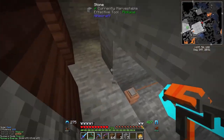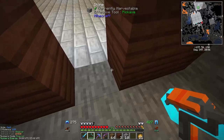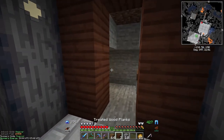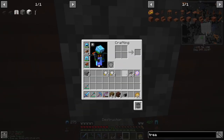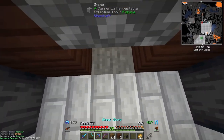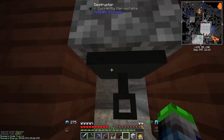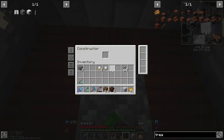We're gonna have to actually tear this out. We're going to have this as a temp block. The constructor goes up top, deconstructor down low, and we're gonna put a fortune three upgrade here and three speed upgrades.